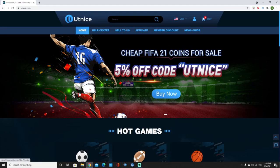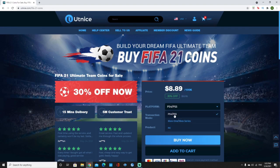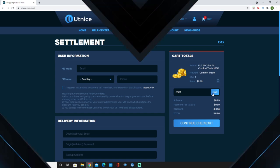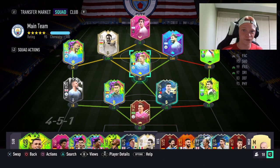If you're looking for the cheapest and most reliable coins on the market, make sure to head over to UTnice.com. Click on FIFA 21, choose your platform, choose the amount of coins you'd like to purchase, click buy now, and put in the discount code 'chief' for six percent off your order.